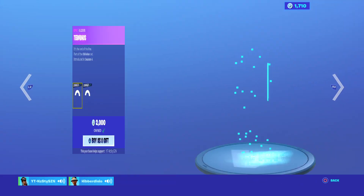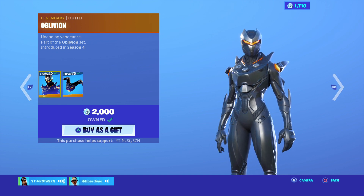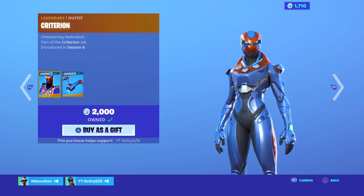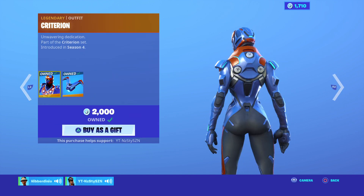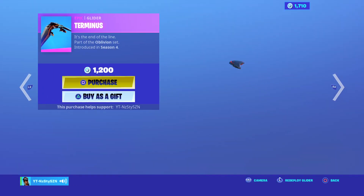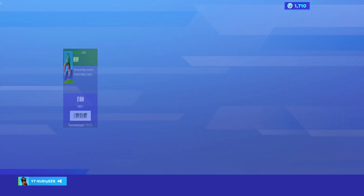You've got the Terminus Glider. You've got the Oblivion, which is a really good skin — I had a big game in Tilted after I bought this again. Really big game. Criterion — great skin, quite sweaty actually, almost never wear it, but it's actually quite clean.